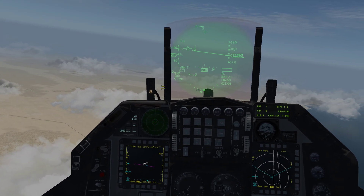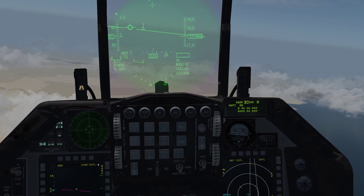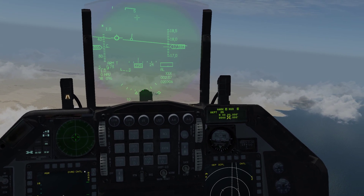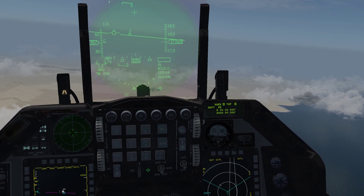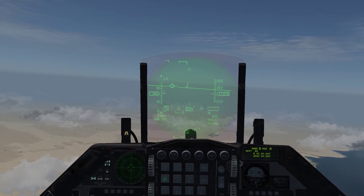We're going to come up to our ICP and hit 7 for mark, and it's going to bring up on our DED the mark page. Right here it has HUD selected already, which we do want. But if it said TGP or FCR, we just hit sequence on the DMS switch to move it over to what we need. So put it to HUD.